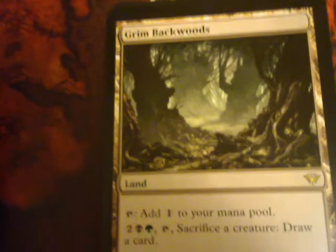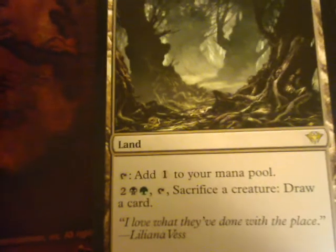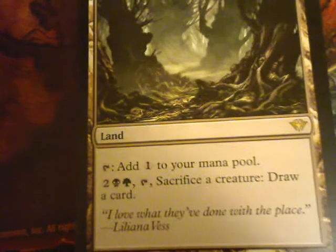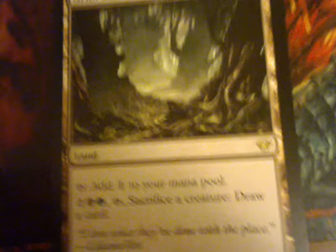Grim Backwoods. I got three lands in this booster. Tap: add one to your mana pool. Two black, green, tap, sacrifice a creature: draw a card. I got three frickin' lands in this booster.